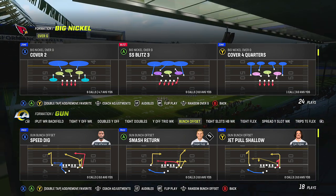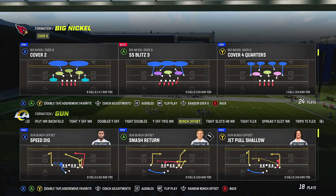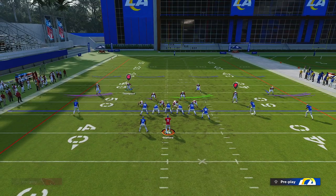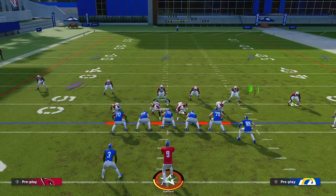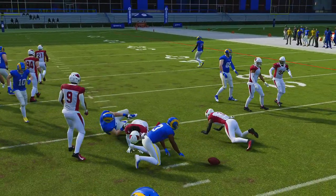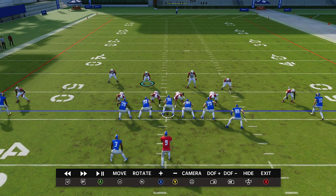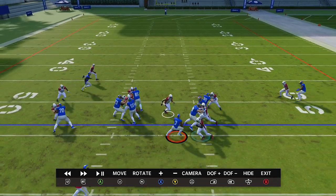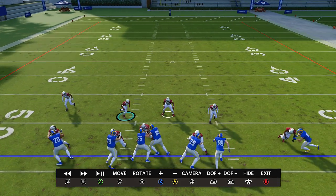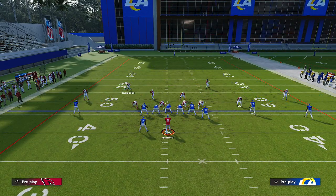Some of the plays include Cover Four Quarters. If you feel like they're running inside zone, run Cover Four Quarters — you can leave match principles or shade underneath and bring your safeties down, and you can press as well. Cover Four Quarters is designed to meet them at the line because of the run fit. Looking at the instant replay, you can see how these safeties work — I bring them down into the box and they just wait for the run game. The run fits are designed to expect the run if it's a run play.